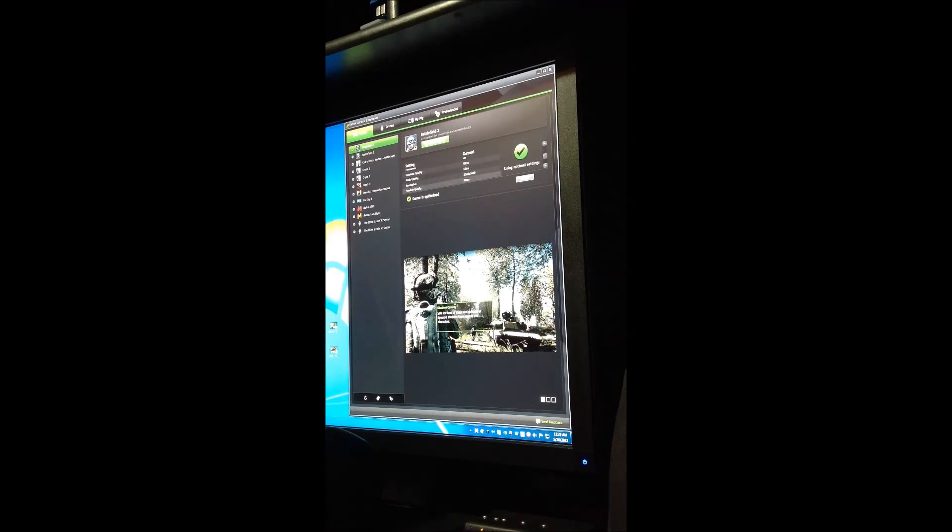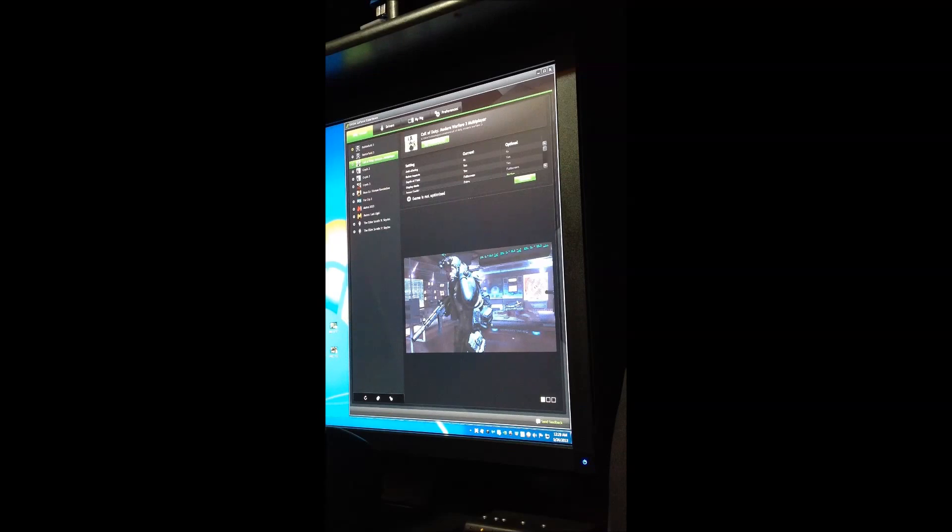What I want to show you is it'll actually show you what it does — things like shadow quality, anisotropic filtering which sharpens textures, ambient occlusion which creates more realistic shadowing — it gives you a little idea of what each part will do. So what you do is click the game, and if you want to do it the easy way and you're not too sure, just click Optimize. The technology will scan your computer according to the hardware you have and optimize it for you.